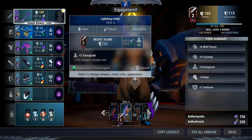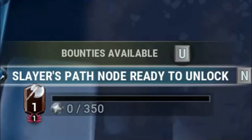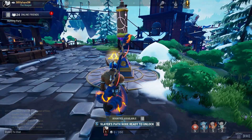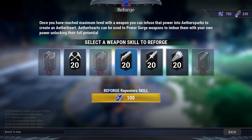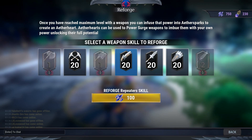For example, if you equip an axe you can see at the bottom it says 0 out of 350 — meaning I haven't done a hunt with the axe so I get no points to level up my axe. To reforge, you need to get your weapon level from 1 all the way to 20. Once at level 20, you'll also need 100 aether sparks to be able to reforge that weapon type.